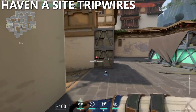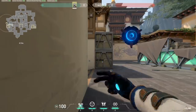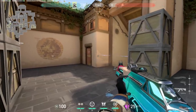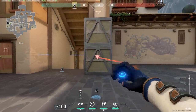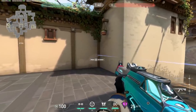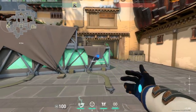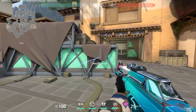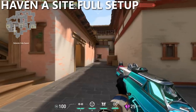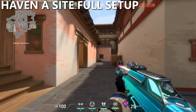For tripwires, I'll typically always start with these two — one right at this box and one right at the top of short. If the one at short keeps getting broken, I'll change it up and place one here connecting these two boxes. And if the one for long continues to get broken, I'll typically place one here instead. I like this tripwire because it'll catch anyone who is running up to plant next to the site. Personally, I think the best setup for A site and Haven in general should look like this.